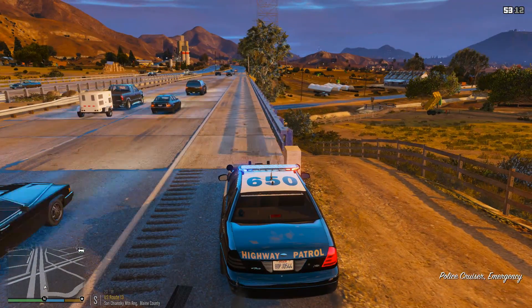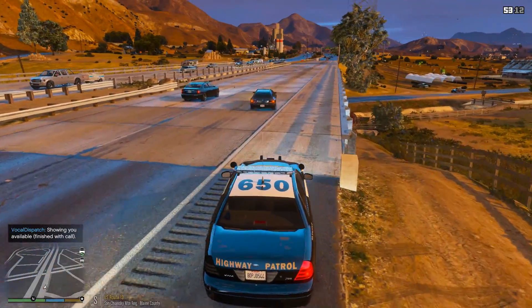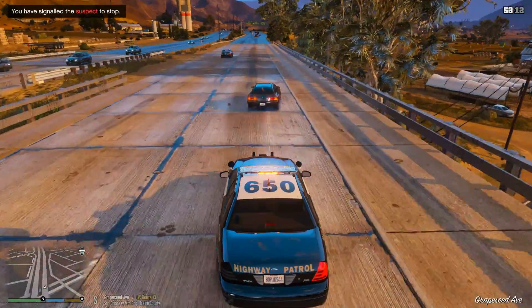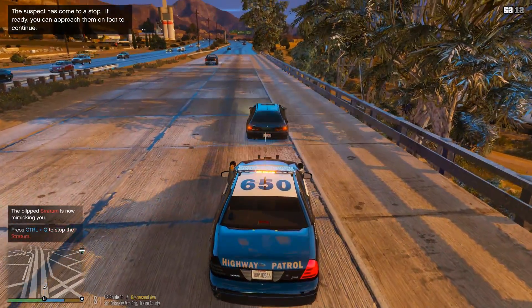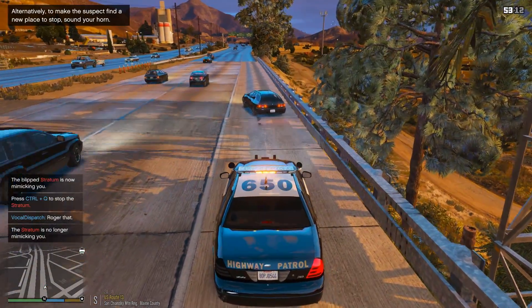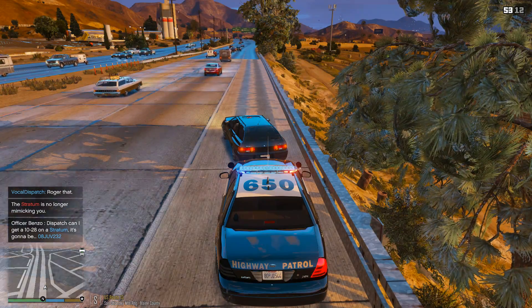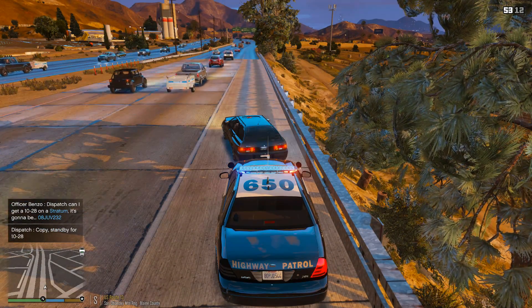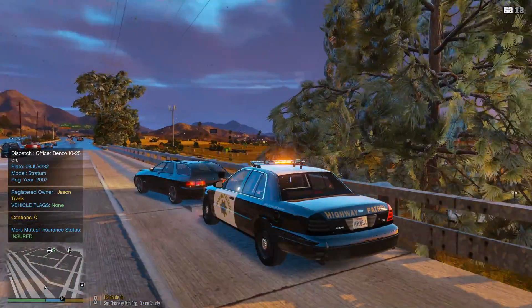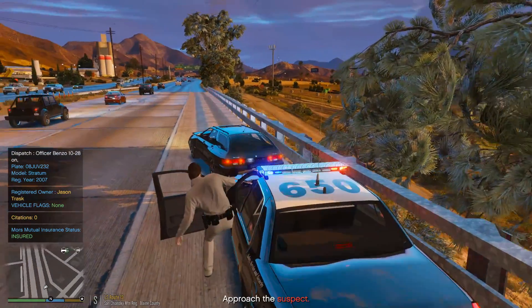311 dispatch, we are code 4. Oh my gosh, are you crazy?! She just nailed me again. 311 dispatch, show me at a traffic stop southbound US Route 13. Need to get a plate check on a Stratum, it's going to be 08-John-Union-Victor 232. It's occupied one time, supposed to be registered to Jason Trask — and he just nailed me from behind.